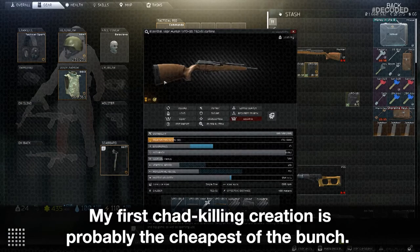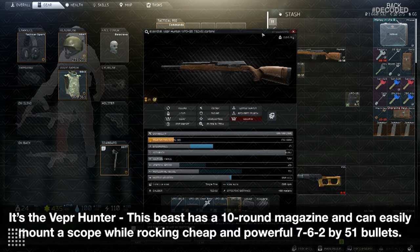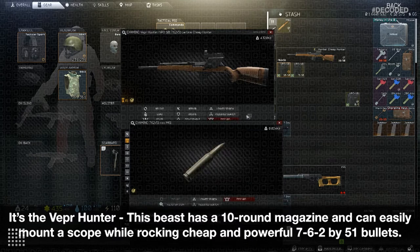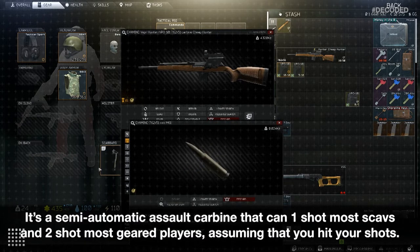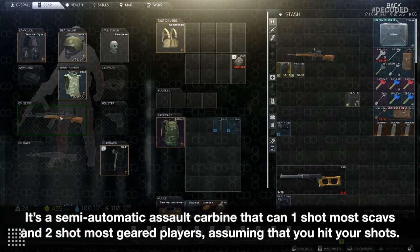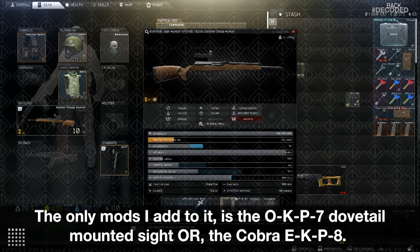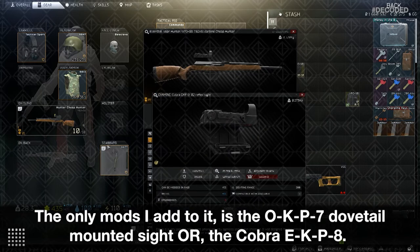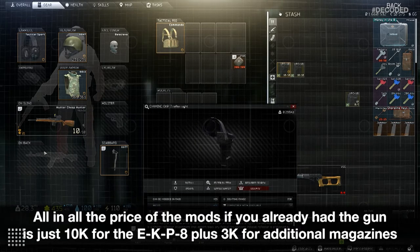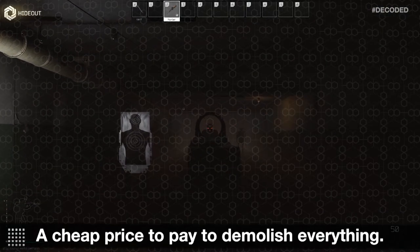My first chad-killing creation is probably the cheapest of the bunch — it's the Vepr Hunter. This beast has a 10-round magazine and can easily mount a scope while rocking cheap and powerful 7.62x51 bullets. It's a semi-automatic assault carbine that can one-shot most scavs and two-shot most geared players, assuming you hit your shots. This is one of my favorite guns to run in labs since it's so effective and cheap. The only mods I add are the OKP-7 dovetail mounted sight or the Cobra EKP-8. All in all, the price of the mods if you already have the gun is just 10k for the EKP-8 plus 3k for additional magazines — a cheap price to pay to demolish everything.